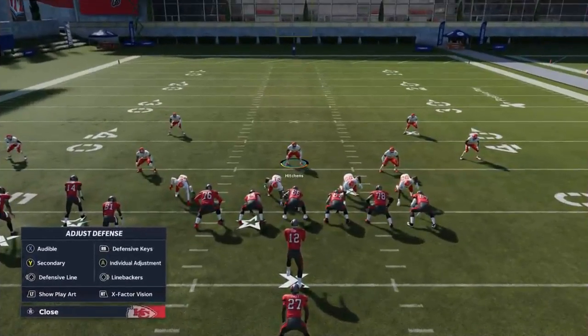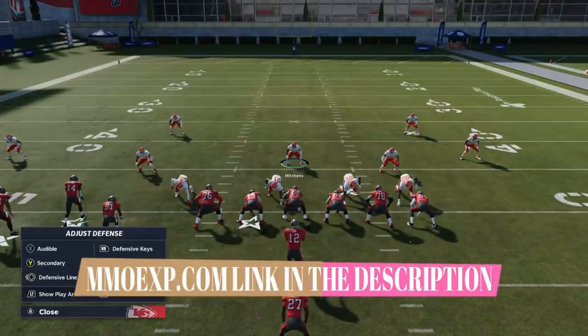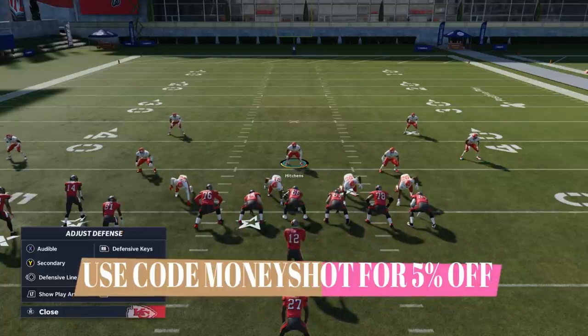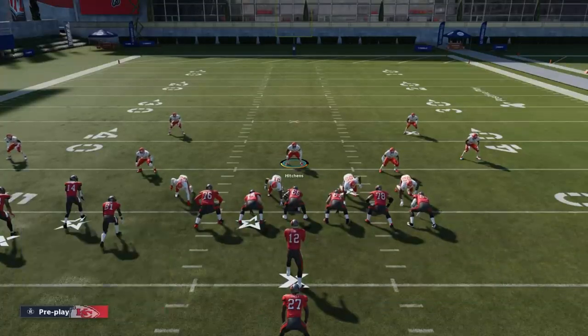Before I get into this video, it's brought to you by my coin sponsors at mmoxp.com. Lots of new cards dropping, so if you want to get your MUT team up, check them out — link in the description below. Use discount code MONEYSHOT to get five percent off what's already the cheapest coins on the market.